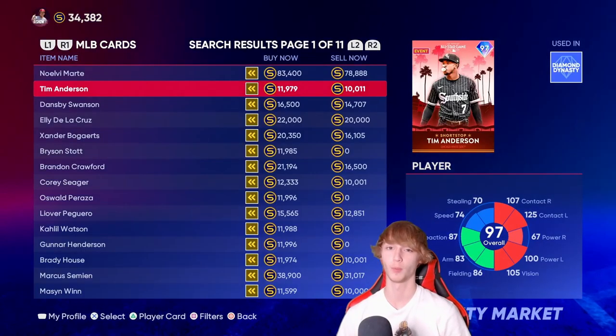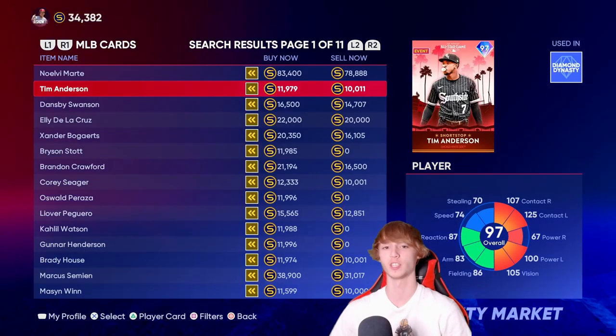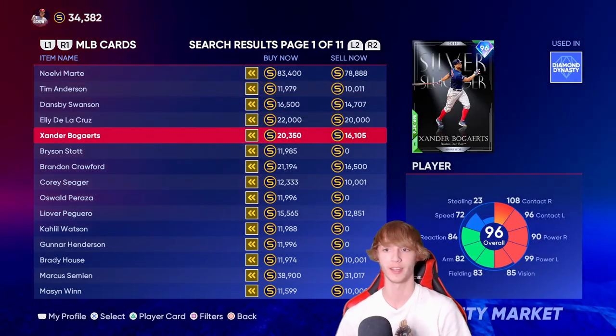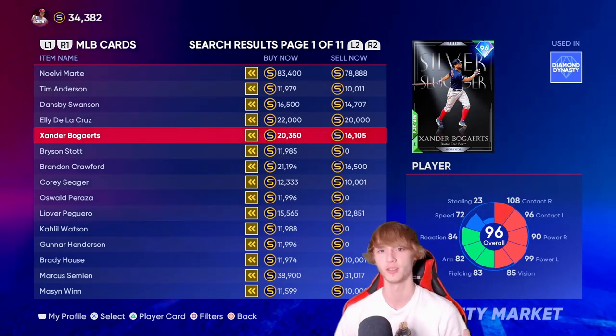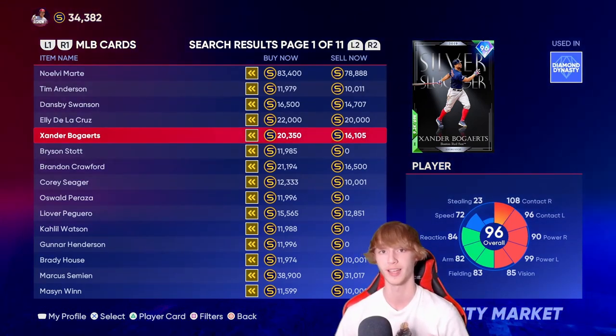I've also got three honorable mentions before we hop into the number one spot: Tim Anderson, Xander Bogaerts — Bogaerts is pretty solid — and at second base, Justin Foscue, a Future Stars card for the Texas Rangers.